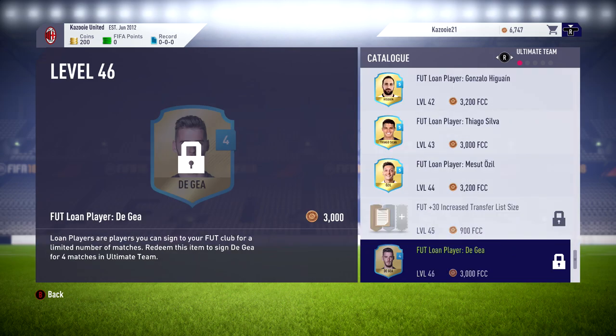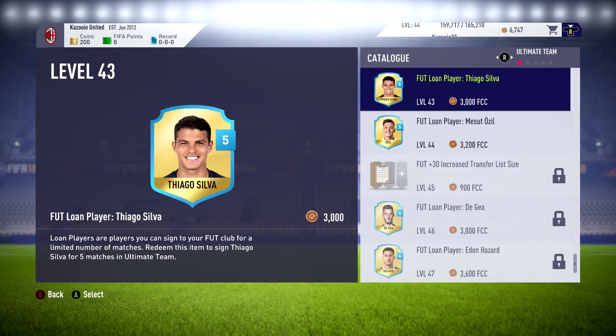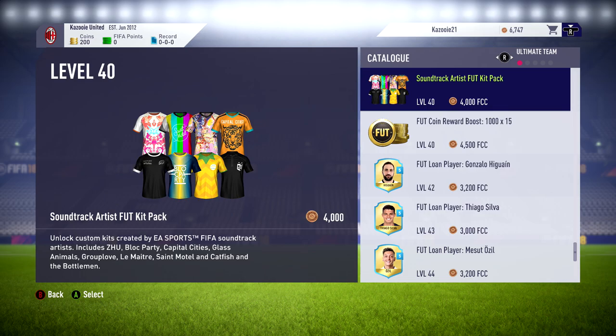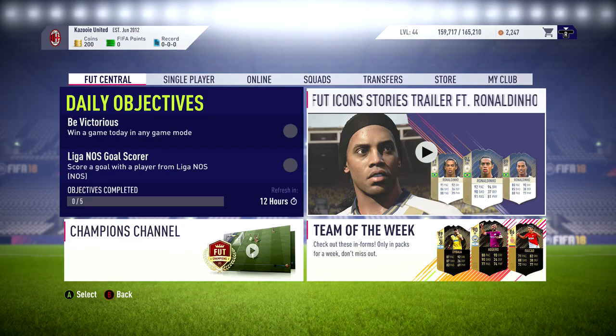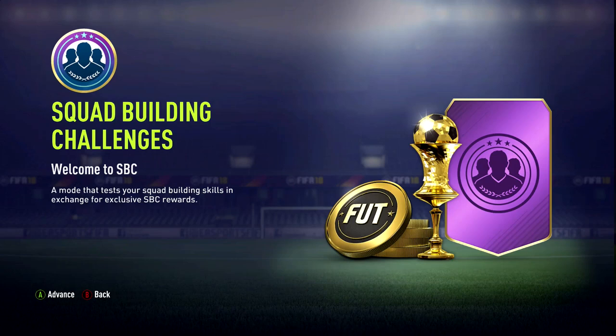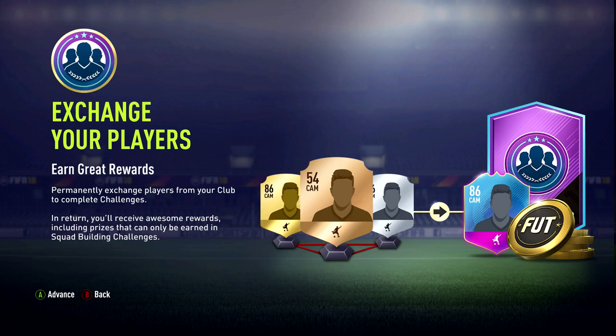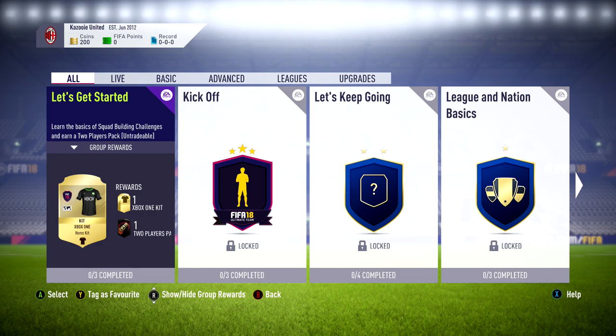Another thing I always try to do at the beginning of Ultimate Team is go to the catalog and unlock the coin boosts. I'm low on EA Sports FC coins — only a little less than 7k, visible in the top right-hand corner. I'm only level 44, so I wasn't able to get Ronaldo straight away. But on my other account I can, so I can easily send over some loan players to this account. I've decided to only unlock the coin boost since it's actually the only thing you can transfer over to a different account.